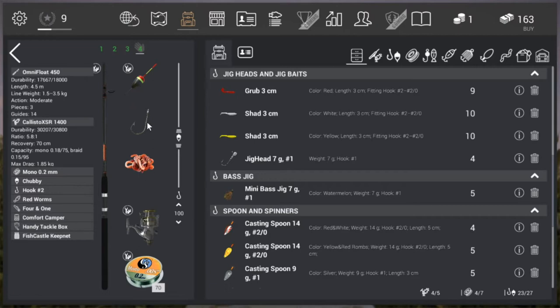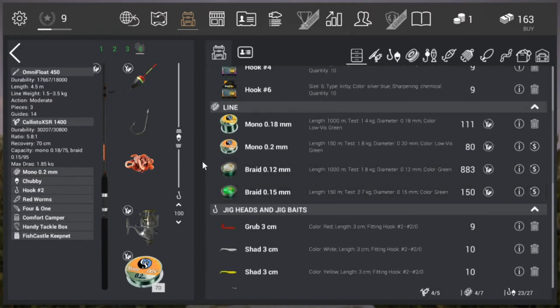And then red worms of course, and a hook. Now the bigger the hook, the bigger the fish. So we started with hook number 4 - this is hook number 2. You can also use hook 3.0 if you like. Just remember that the bigger the hook, the bigger the fish, and of course your gear needs to be able to handle those type of fish. If I were to catch a fish that's over two kilograms with this setup, the fish will either spool off the entire line or I might break my line - because the line is my weakest link in the setup. The line weight of the rod is up to 3.5 kilograms, the reel has a max drag of 1.85 kilograms, and the line is Mono 0.2. So the line is the weakest link.